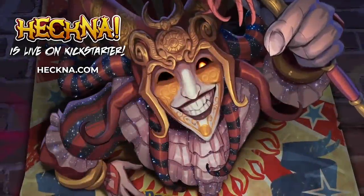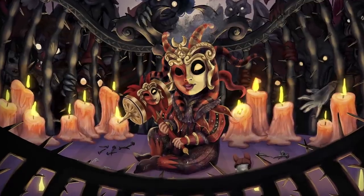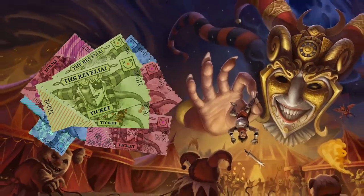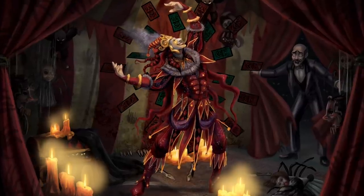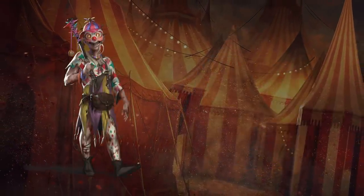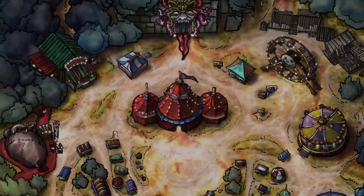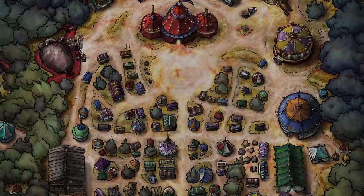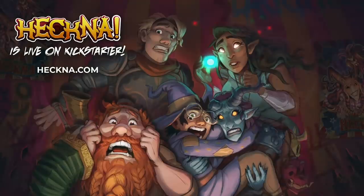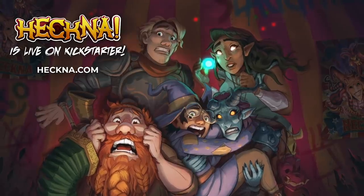This episode is sponsored by Heckna from Hit Point Press. This 5e compatible adventure and campaign setting is for levels 1 through 10 and is inspired by sideshows, circuses, and campy 80s horror. Players must escape the Revelia, an extraplanar carnival created by the ringleader Heckna, filled with horrific monsters, ecstatic revelers, creepy bosses, weird science, and classic arcade games. This campaign can be played over and over using the shuffled stories engine that utilizes playing cards to generate meaningful encounters with maximum replayability. Will you see through the glamorous charade or fall prey to Heckna's everlasting torment? To back this Kickstarter go to Heckna.com or follow the link in the description.